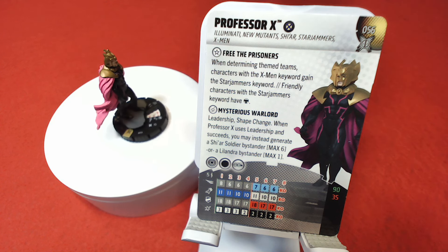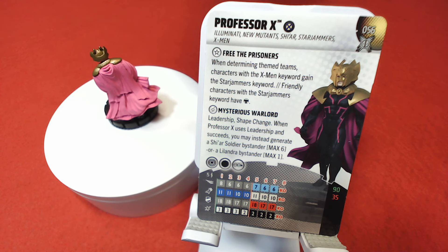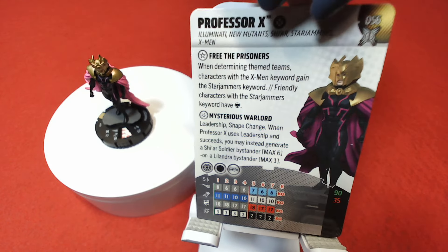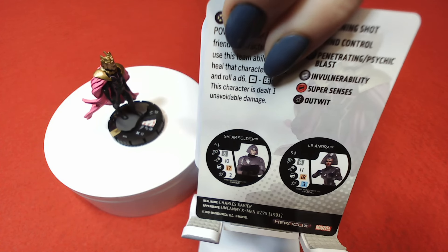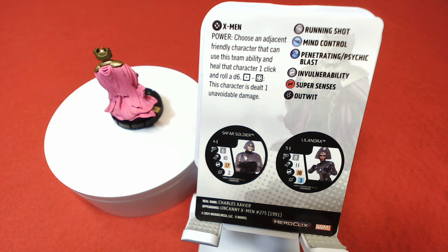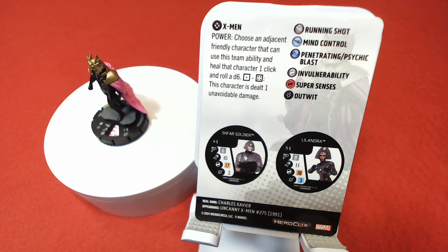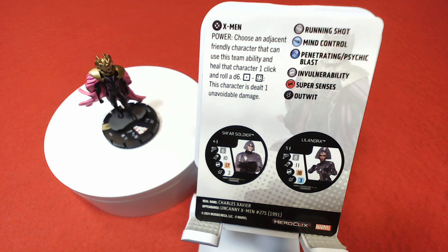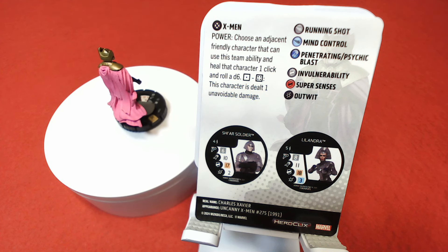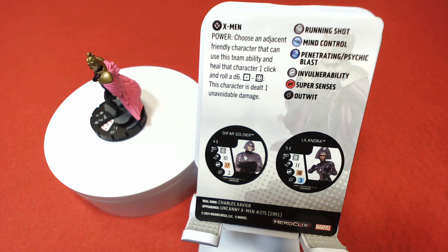He's got a special damage power, Mysterious Warlord, that grants Leadership and Shape Change. When Professor X uses Leadership and succeeds, you may instead generate a Shi'ar Soldier bystander (max six) or a Lilandra bystander (max one). Improved Targeting through characters and while adjacent, range attacks adjacent. 90 to 35 point starting lines. He flies, five range single target, Running Shot, Precision Strike, Invulnerability in the first part with the special damage power. Then Mind Control, Super Senses, Outwit.